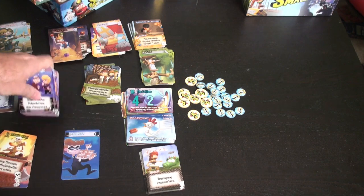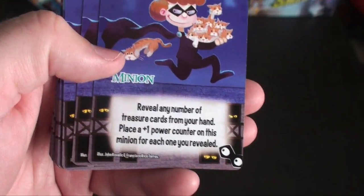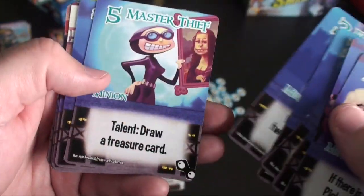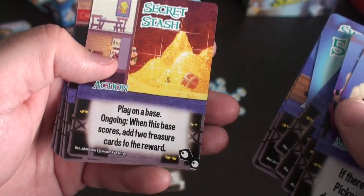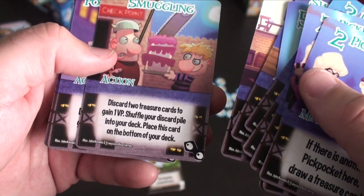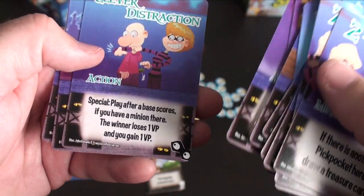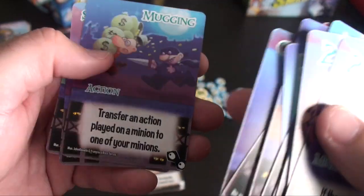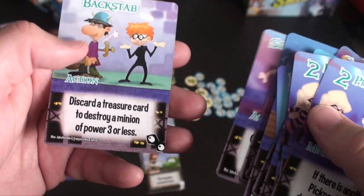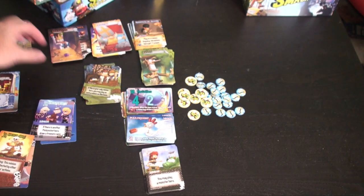Let us look at the thieves. If there's another pickpocket here, draw a treasure card. Reveal any number of treasure cards from your hand — place a plus one counter on this minion for each one you reveal. Discard two treasure cards to gain a victory point. When this base scores, add two treasure cards to the reward. After a base scores, the winner loses one victory point and you gain a victory point — you steal it from them. Transfer an action played on a minion to one of yours. Choose a treasure card in play and place it into your hand. Lots of stealing going on here.